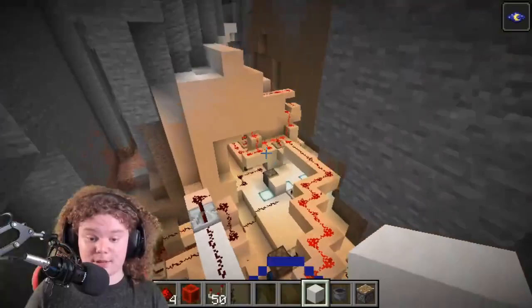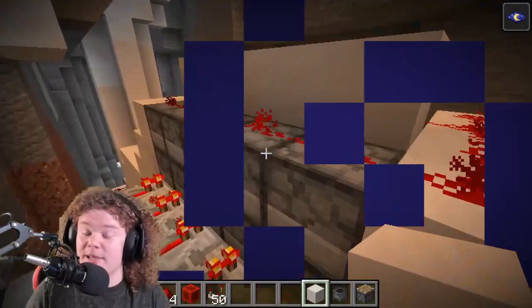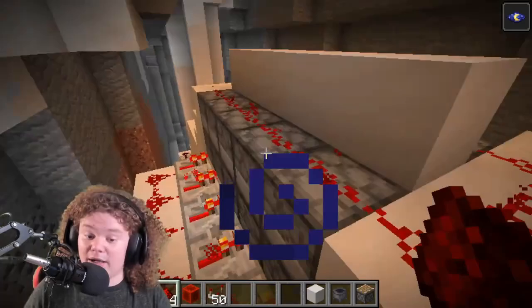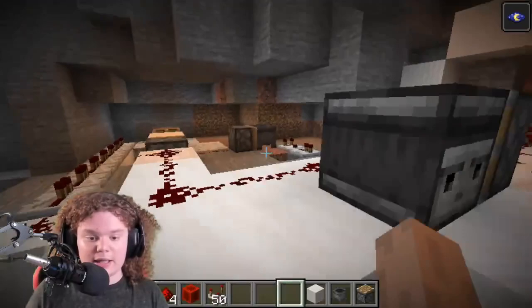Actually, that's the whole system. I know it's very big, but it isn't actually that hard. This system can stay on as long as you want, because droppers and dispensers only fire once when the redstone line is always on — if it's off, it won't fire again; if it's on again, it will, but it won't fire rapidly. And this is really the whole circuit.